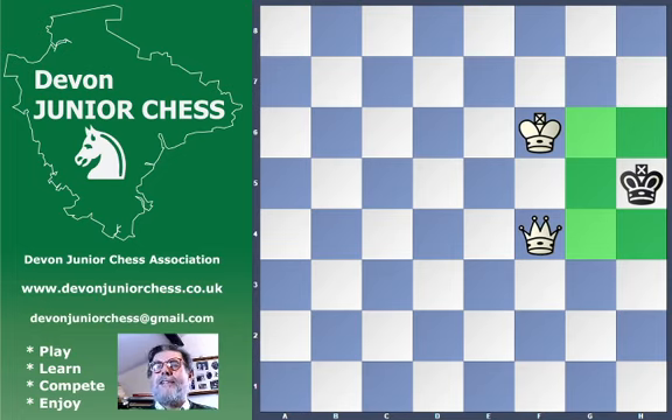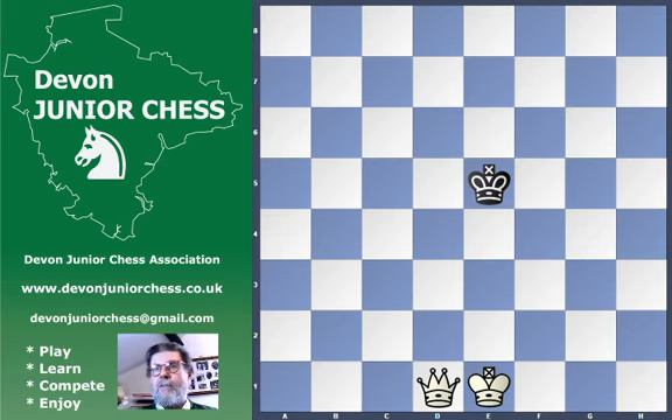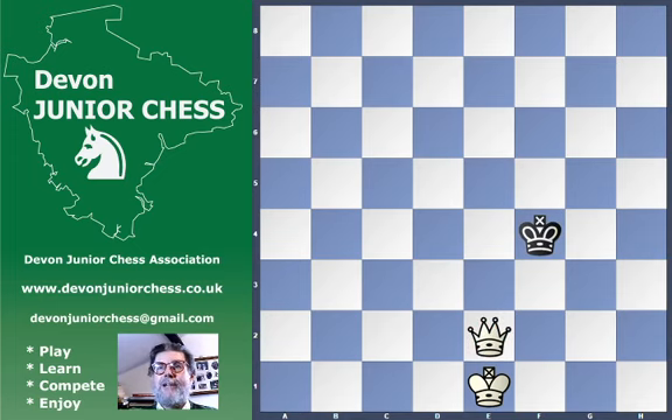There is a cunning technique, which I was first shown by a chap called Dave Scott, about how to avoid this. So we go back to our start position, and instead of making a fence, what you do is move your Queen so that it's a Knight's move away from the King. Then you chase the King to the edge of the board by copying the moves that the King makes — if the King moves forward you move forward, if the King moves backwards you move backwards. So here the King moves to the side and down, we move to the side and down, keeping a Knight's move away — forward, forward, down and sideways, down and sideways, always keeping a Knight's move away.